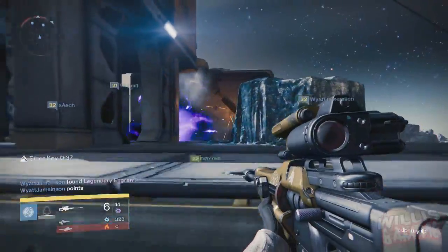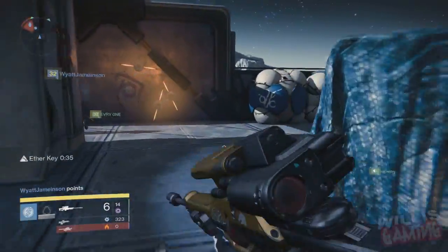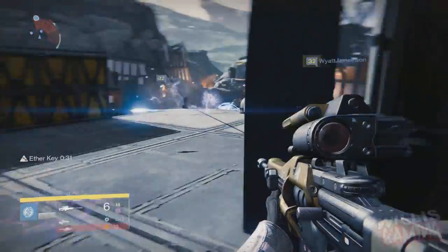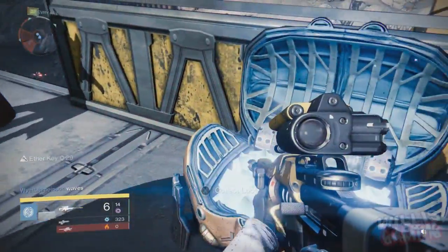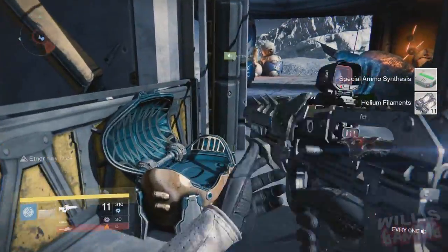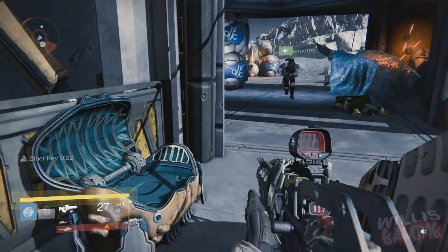What's going on guys, Willis Gaming here and we're back with another daily Destiny video. In this video I'm going to be showing you the location of Savix, Queen Breaker, the day 5 bounty for the Queen's Guard emissary. This got released about an hour ago and we can now do the fifth bounty — it's really, really easy.